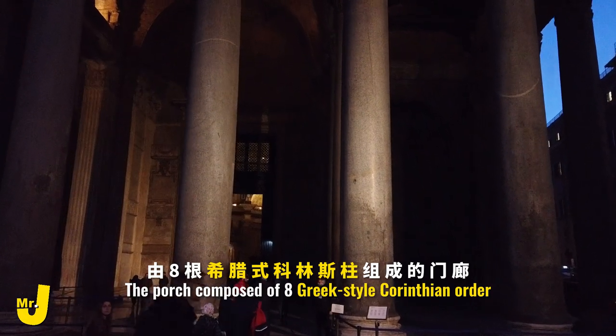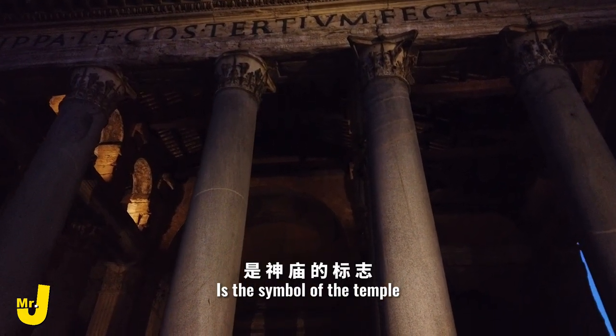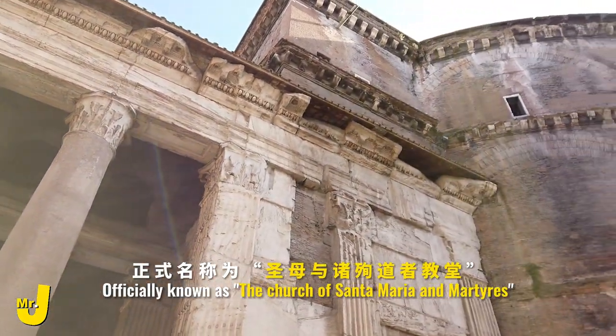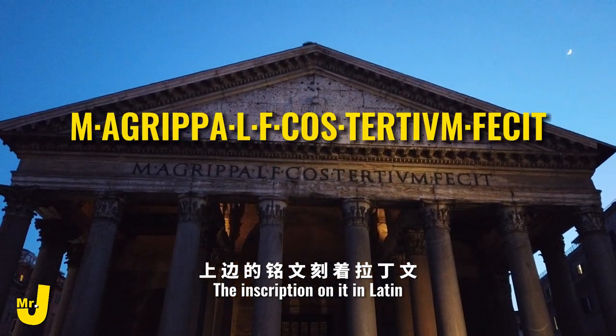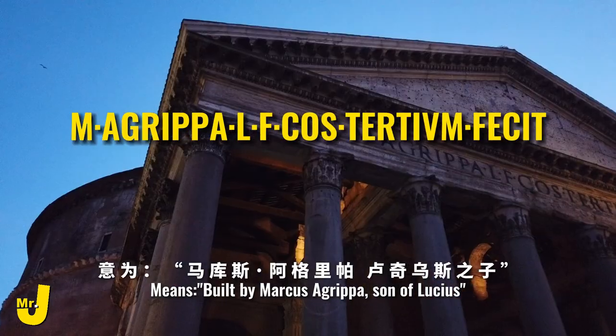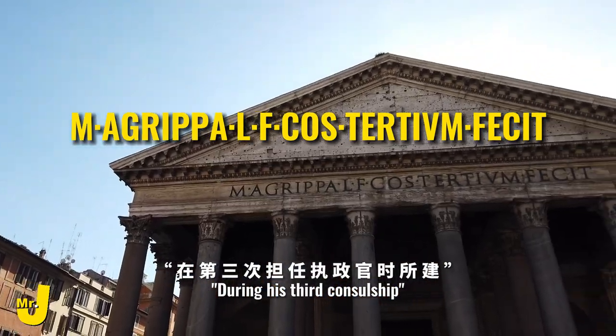The porch, composed of eight Greek-style Corinthian columns, is the symbol of the temple, officially known as the Church of Santa Maria and Martires. The inscription on it in Latin means built by Marcus Agrippa, son of Lucius, during his third consulship.